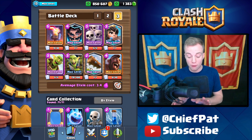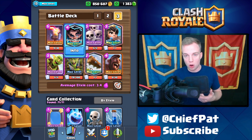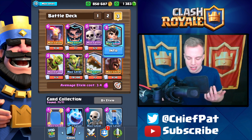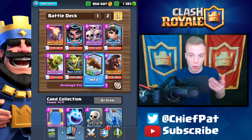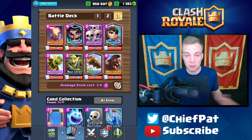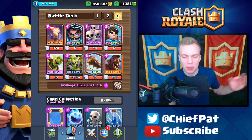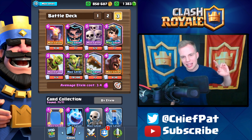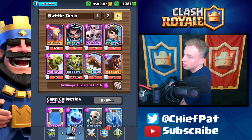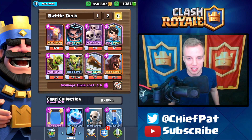Check out this deck if you guys haven't already — it is a pretty standard deck right now. If you don't have the Electro Wizard, you can throw in the Rocket; I think that's a good substitute. If you don't have the Log, you can throw in the Zap instead. The Princess is pretty essential to this deck, so I would recommend having her. That is gonna do it for this video — I hope you guys enjoyed! If you did, make sure you smash that like button, watch the Electro Wizard haircut video, and until next time — peace out!